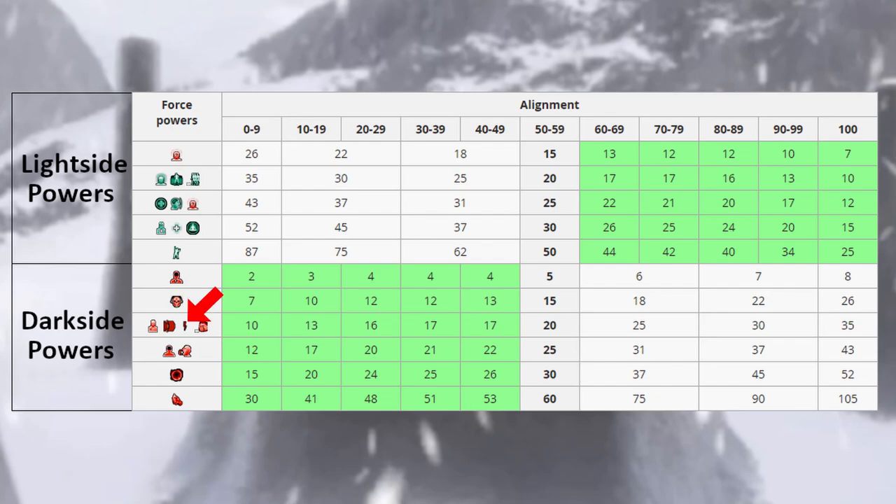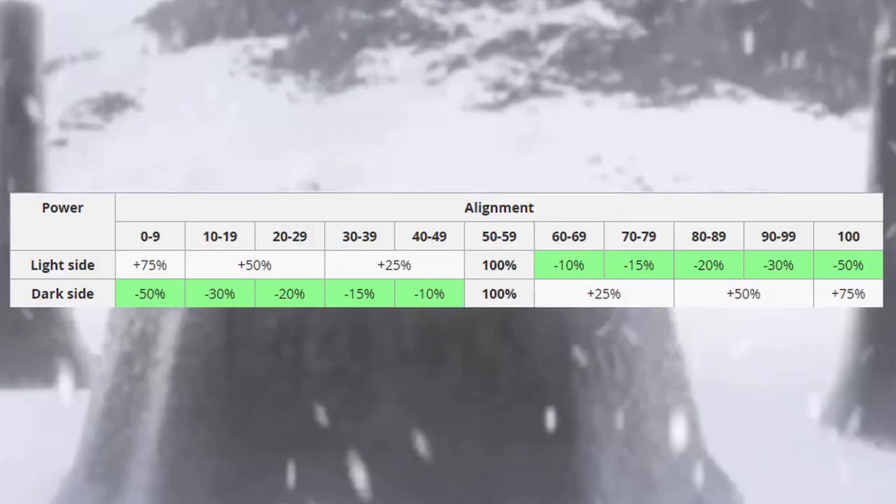And it's the same scenario for force shock. Normally having a base cost of 20, it would cost a maxed out light sider 35 points to cast, and only 10 force points to cast for a dark sider. Here is another chart from the wiki. It shows us what the cost percentage for a force power will be based off the force power's alignment versus our own alignment. Neutral alignments will have no effect on force power cost as long as we stay perfectly in that middle neutral area. As you grow further into the light side, light sided powers will begin to cost less points to cast. Using an opposite alignment's power can cost you up to 75% more force points to cast if your alignment is maxed out. So generally it would be more beneficial to use force powers that match your alignment.